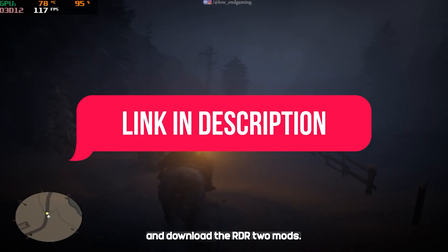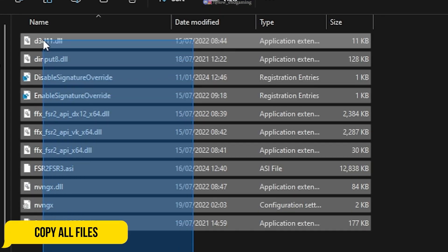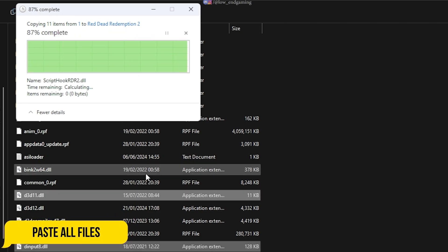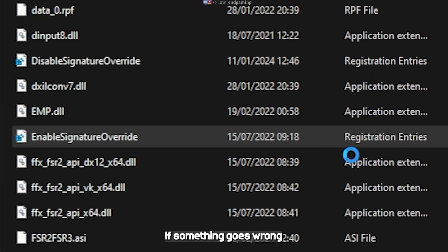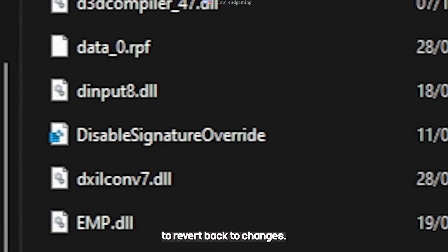Go down in the description and download the RDR2 mods. Open the first folder and copy all the files. Go to the game directory where the game is installed and paste all the files there. First run the registry file. If something goes wrong after running this file, then you can run the disable one to revert back the changes.